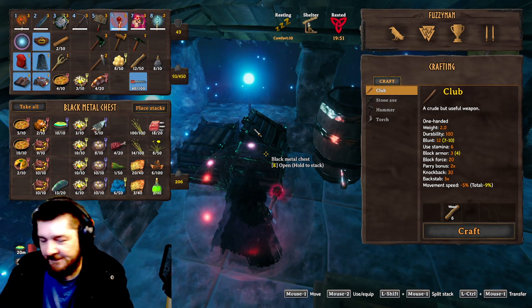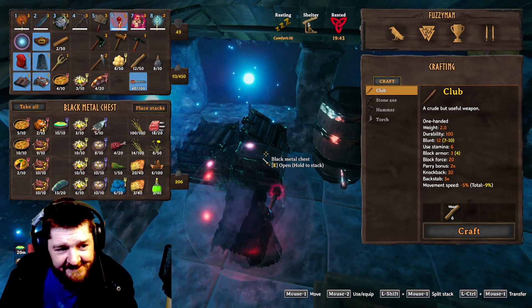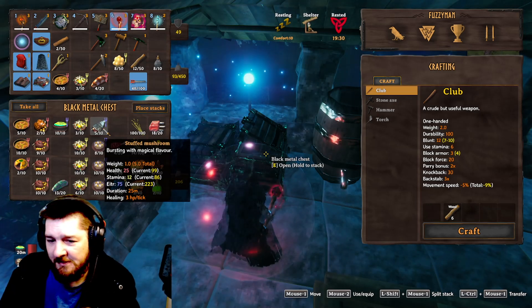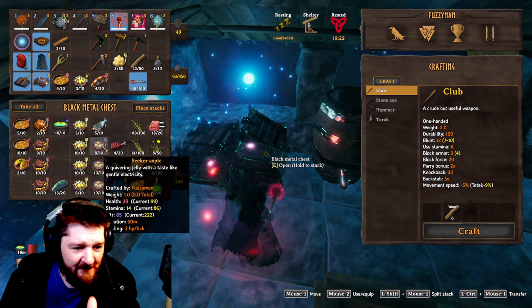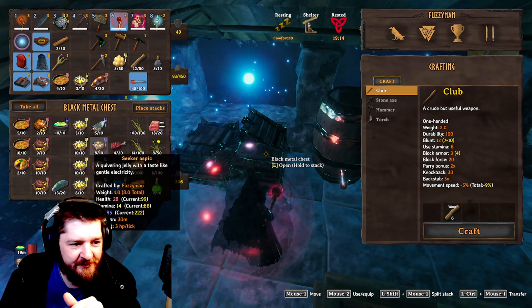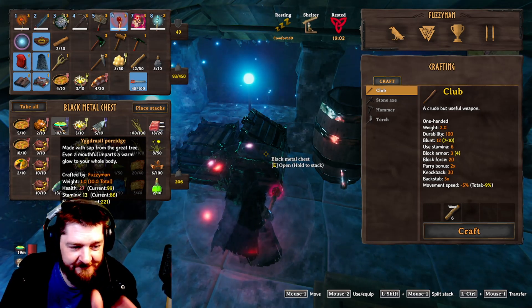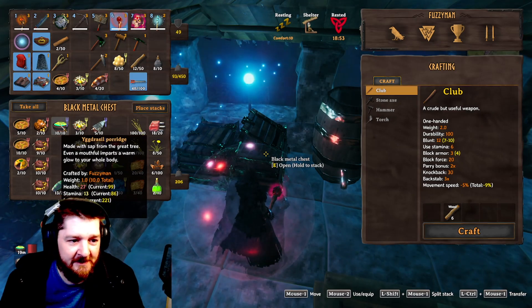Before we get to the gameplay, I wanted to talk about the Mage Food. There are three different kinds of Mage Food in the game right now, and with the release of Ashlands I expect there will be more. There is the Stuffed Mushroom — 12 stamina, 75 Eitr, 25-minute duration, heals 3 HP per tick. Then there is the Seeker Aspic — 28 health, 14 stamina, 85 Eitr, 30-minute duration, 3 HP healing per tick. And then the Yggdrasil Porridge — 27 health, 13 stamina, 80 Eitr, 25-minute duration, and 3 HP per tick healing.